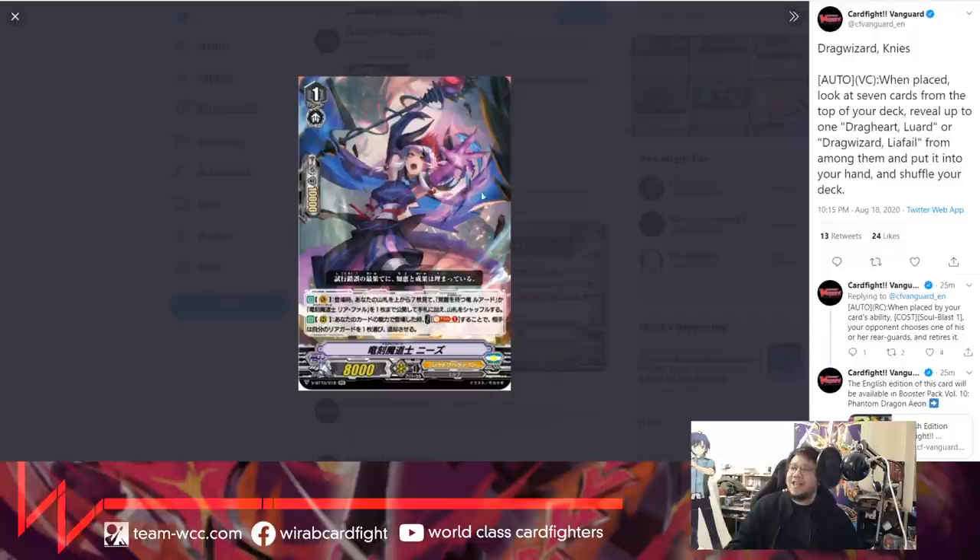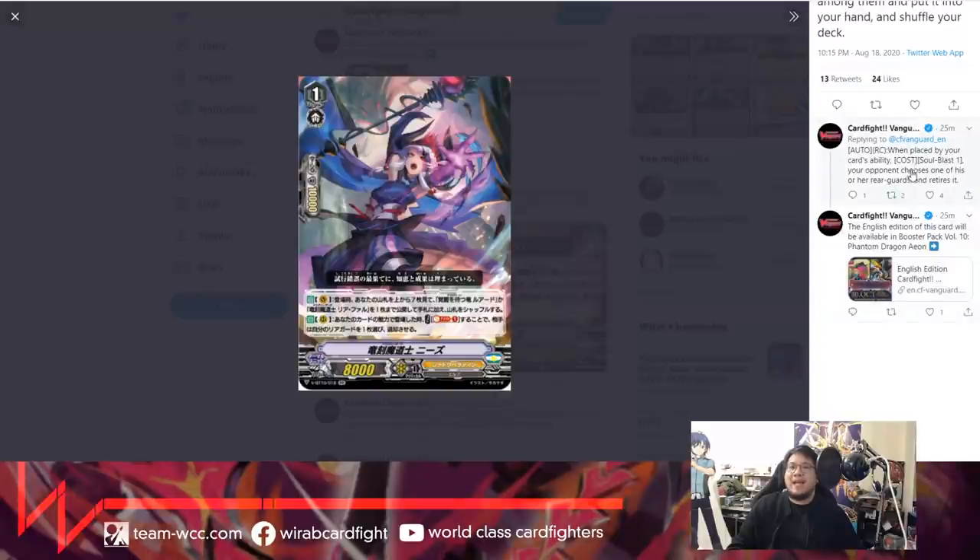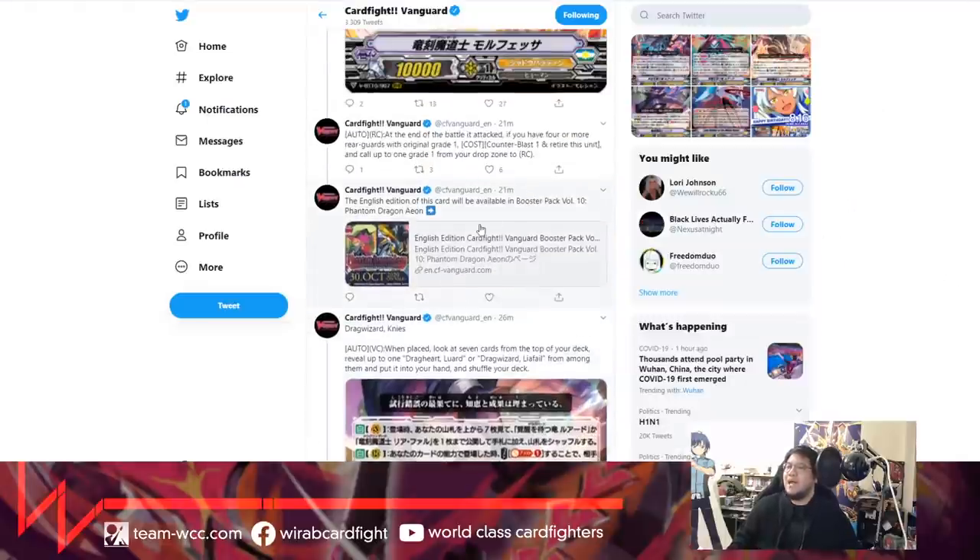First one is Drag Wizard Knees. I actually didn't know Knees was a girl - I thought it was just a trap. Her effect is: when placed on vanguard circle, you can look at the top seven cards from the deck and pick a Luard or a Leahfowl - Drag Heart Luard specifically - from among them, put it into your hand, and shuffle your deck. It's a top-seven tutor. The second effect is: when placed by your card's ability, you may counter blast one and your opponent chooses one of their rear guards to retire. Interesting - your opponent chooses, but in the early game they usually don't have many cards out, so you just get rid of that one unit.